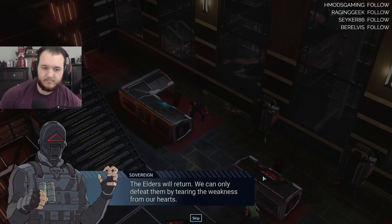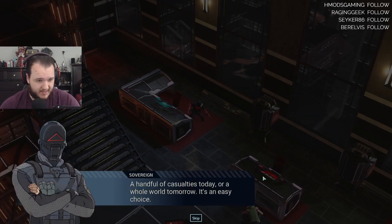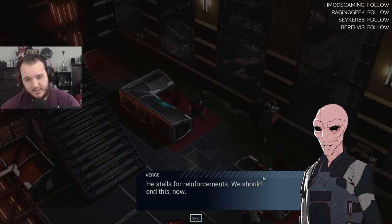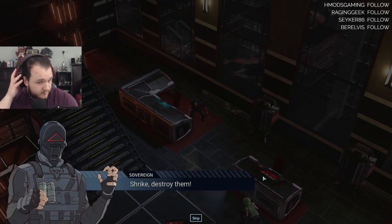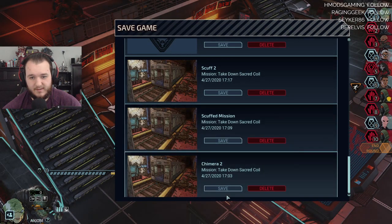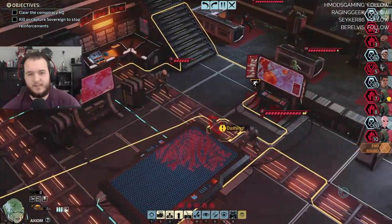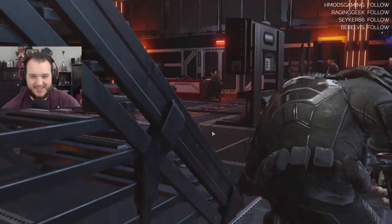The Ronins — Sovereign will return, and only defeat them by tearing the weakness from our hearts. Was that why you killed the mayor? Yeah — a handful of casualties today or a whole world tomorrow, it's an easy choice. No stalls for reinforcements, we should end this now. You won't acknowledge the stakes — fine, Shrike, destroy them. Wait, is that him? Oh, that's him. Let's save just in case. Sovereign — and he's burning, nice.